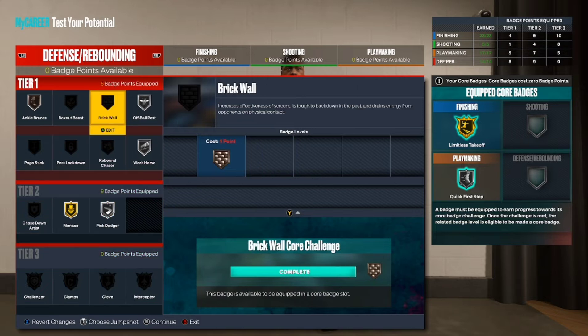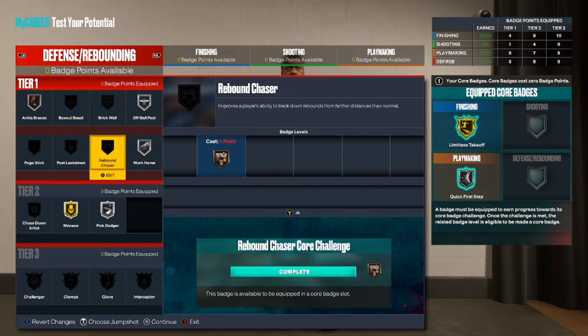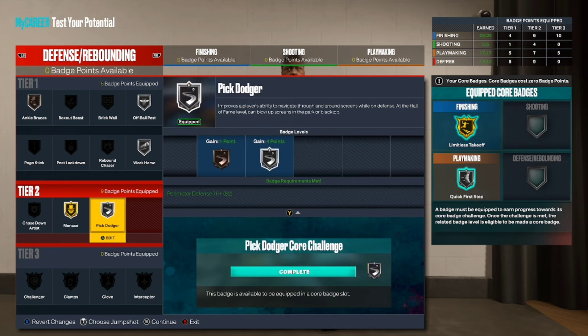With the defense, I think they kind of cheated him — you really can't even get Clamps gold or Gloves on this build because you'd need higher ratings up there. So I went with Ankle Brace on bronze, Off-Ball on silver, Work Horse on silver, Intimidator on gold, and Pick Dodger on silver.